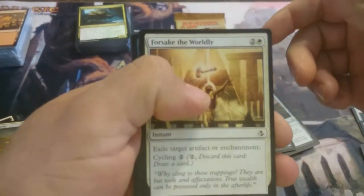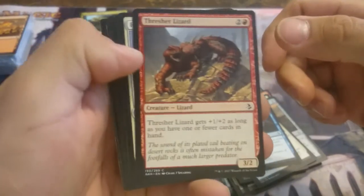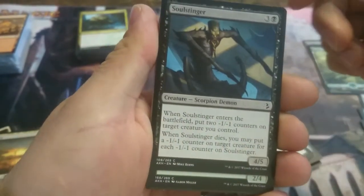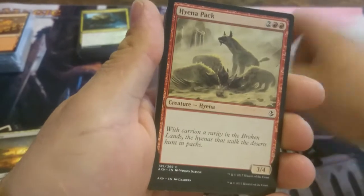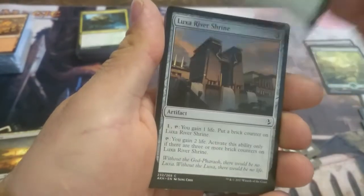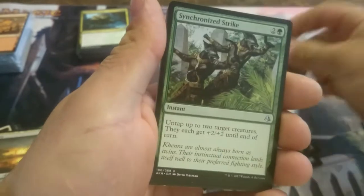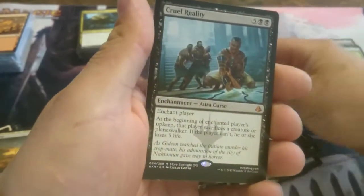Okay, pack number eight. We have Forsake the Worldly, Compelling Argument, Thresher Lizard, Retcrop Spearmaster, Soul Stinger, Giant Spider, Splendid Agony, Hyena Pack, Hooded Brawler, Luxa River Shrine. First uncommon: Zenith Seeker. And we have Synchronized Strike, Scaled Behemoth. And for the rare this pack, we have Cruel Reality.